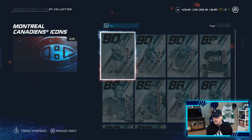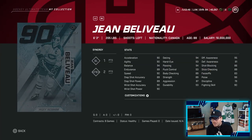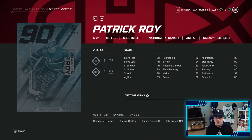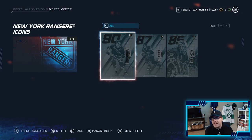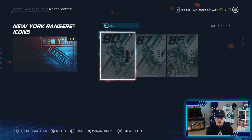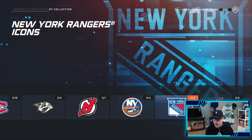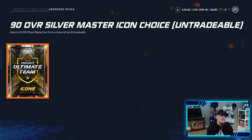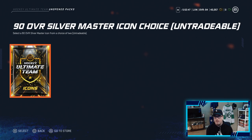The next one we can get is Jean Beliveau - this card looks insane, 90 speed, an amazing shot, 83 face-off so he'll be good on the dot. Then we got Guy Lafleur - he's a very fast winger with a very good shot, I would love it. Then Patrick Roy - I obviously don't want a goalie. And the last 90 overall is Mark Messier - I wouldn't mind getting him. The top two I want are Gordy Howe and Guy Lafleur, and maybe Beliveau.